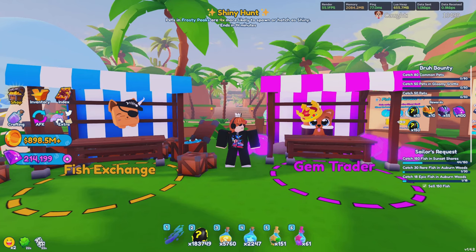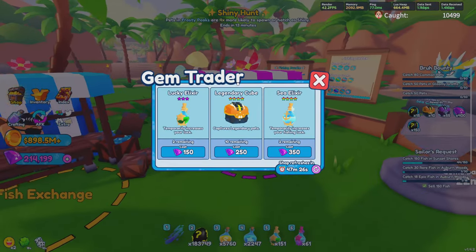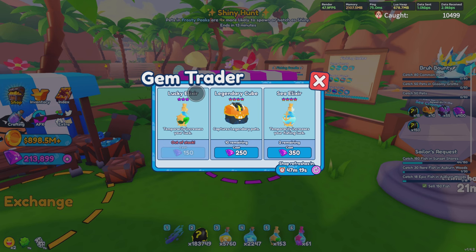The Sunset Shores trader is so important because they most of the time have something called a Prismatic Sunday. Sadly, mine does not right now. This shop is very important because not only does it switch every hour, but they also typically have a Prismatic Sunday for 10,000 gems, which is very good — especially for those players that like to farm and hatch eggs overnight.